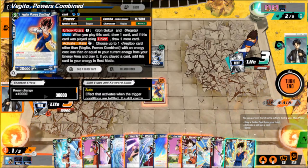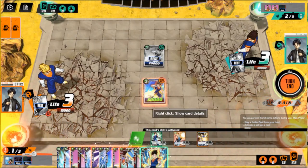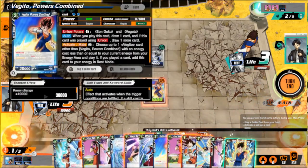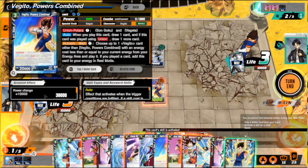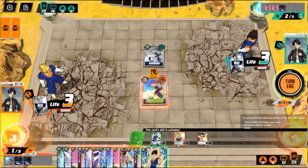Wait, how to charge — hold on. Because the Vegito used this effect — is it because Vegeta gave himself 10k, so the Vegito also gets that 10k? Is that how it works?